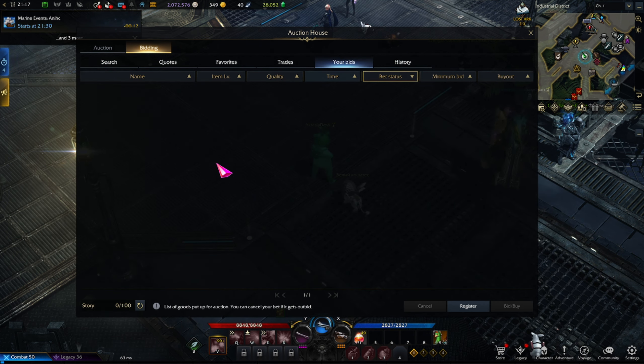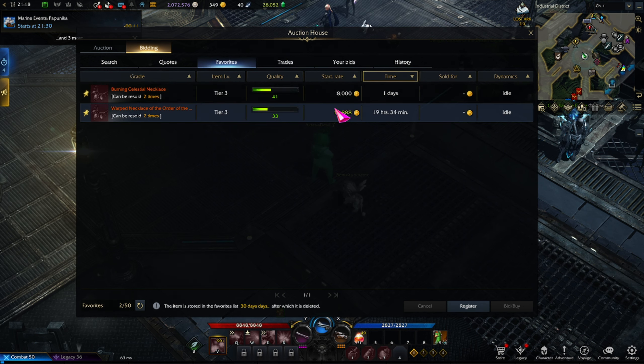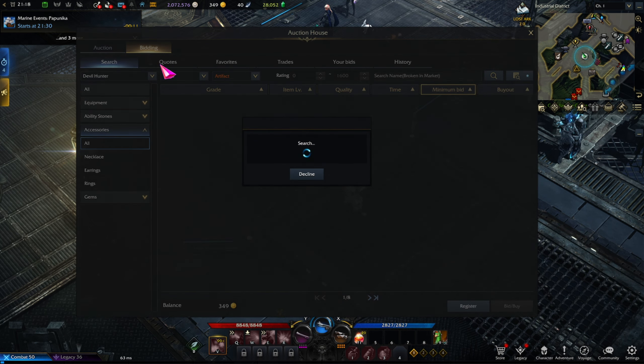The History tab is fairly self-explanatory — it shows your past market activity. My Bids shows all items you're currently bidding on or may have been outbid on. Trades works the same way — everything you're currently selling is listed there. Favorites is self-explanatory as well.